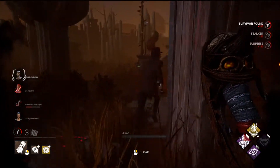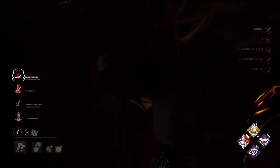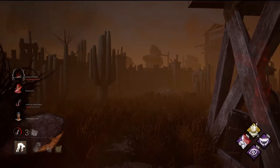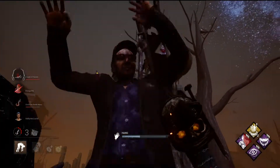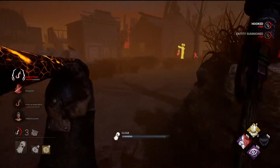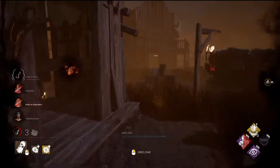Additionally, if more survivors are getting slugged or getting hooked, it forces the remaining survivors to choose between unhooking and saving their teammates, or doing generators. And in doing so, if they choose incorrectly, it could actually lead to a survivor dying early, and then you only have two or three survivors at that point to worry about, instead of all four.